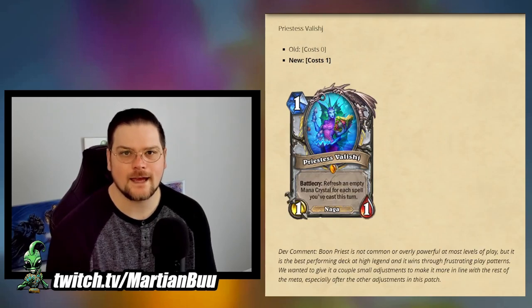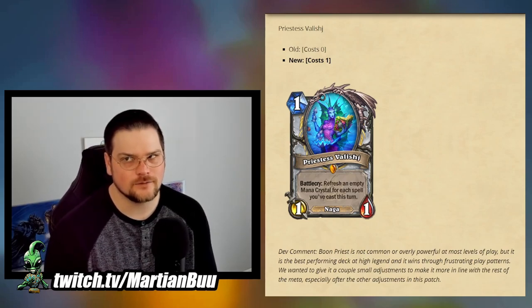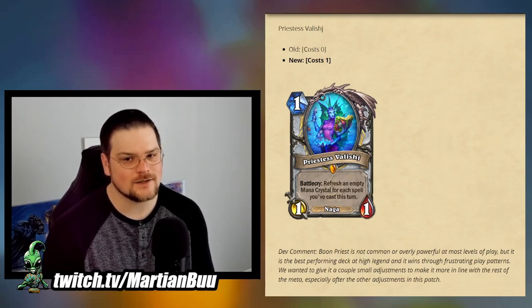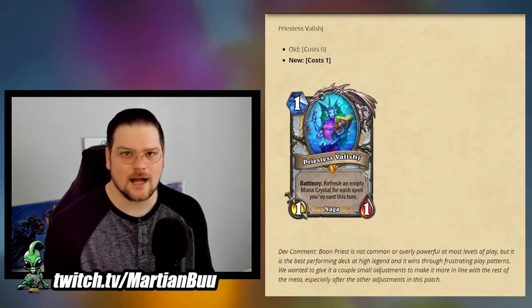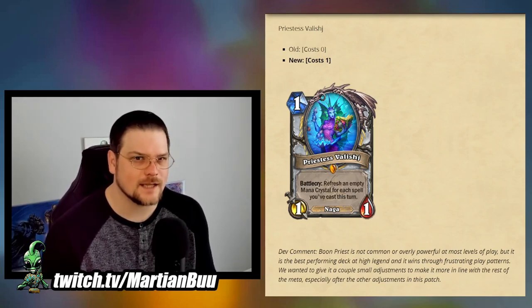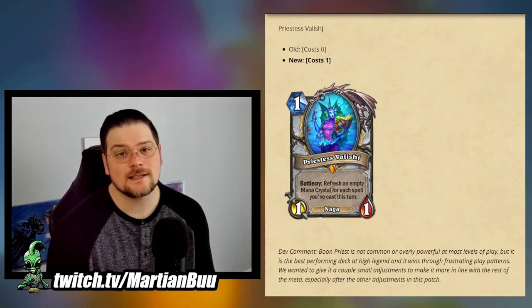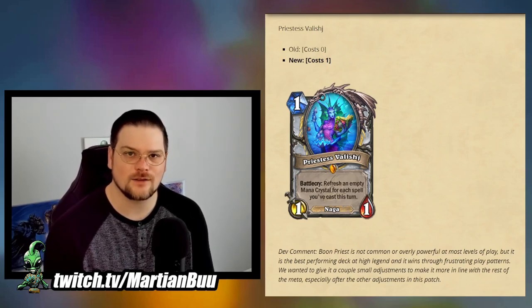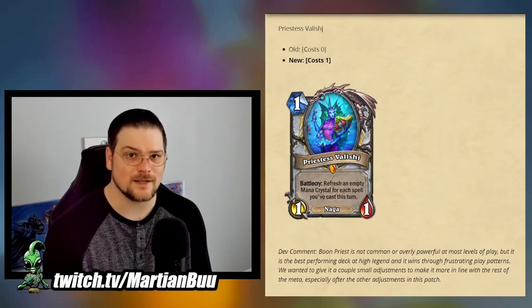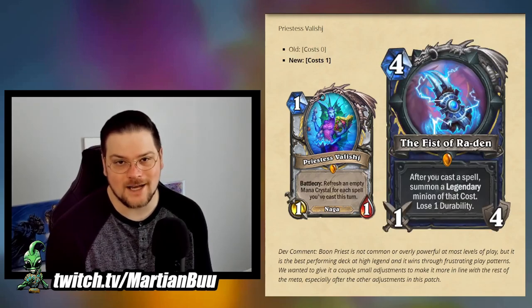For Priest, Boon of the Ascended is going from cost 4 to cost 5, and Priestess Felise is going from cost 0 to cost 1. Not so much the Boon, but the Felise change at least affects wild. As far as priest potential, there have been a couple of priest decks — obviously it's not changing anything relevant right now, and I think I view that as a good thing. I don't think anything in wild using this that's good is going to be a fun deck to have around.